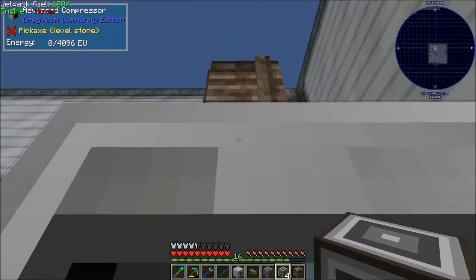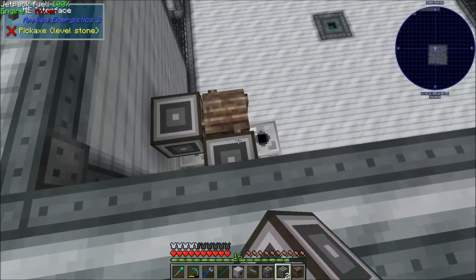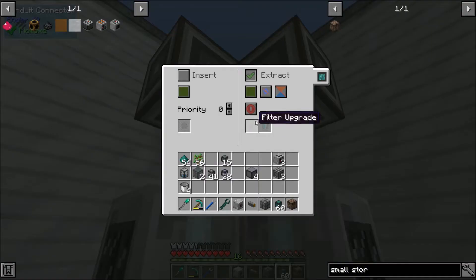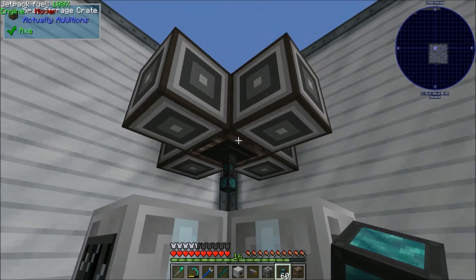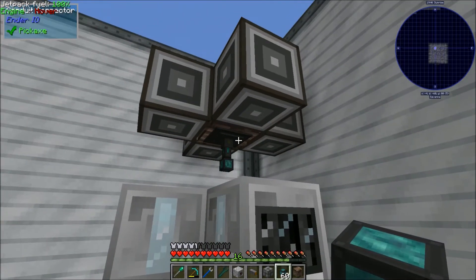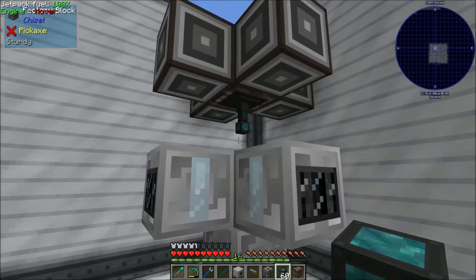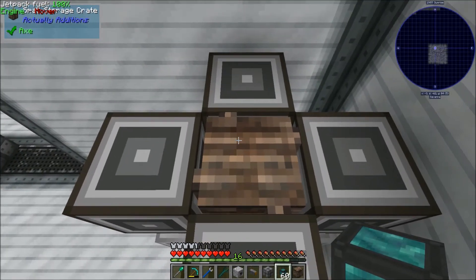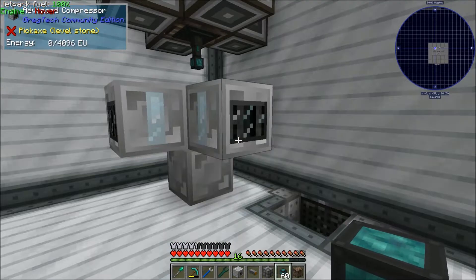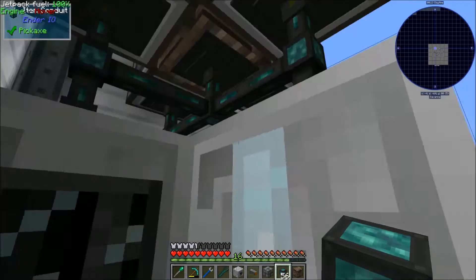So I'll set up interfaces on each side — there, there, there, there — and then I'll use item conduits to pull items out of here but round-robin them to all the different machines. So if I request like a hundred copper plates, the idea is it would split them 25 each, then these would all run and then input back into an interface. We can store up to nine patterns each, so we can run up to 36 patterns in here. This is a much more efficient way to do things — it'll help even out the workload a lot more.